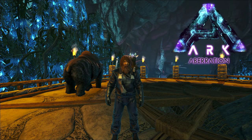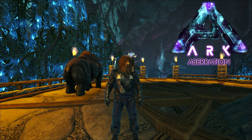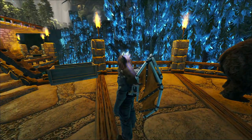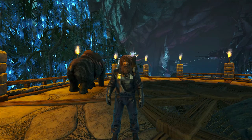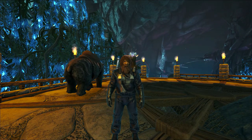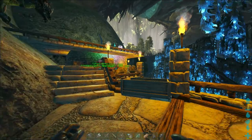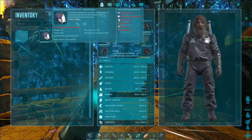Hey, welcome back to ARK Aberration. We're going to be taming one of the giant apes today. I went down to get some water and right over that way there's one that spawned in that little spawn area for the aberrant ones. We need to grab some berries — I don't have any vegetables because I haven't done any farming yet — but we'll grab some purple ones and go tame him. He is a passive tame.